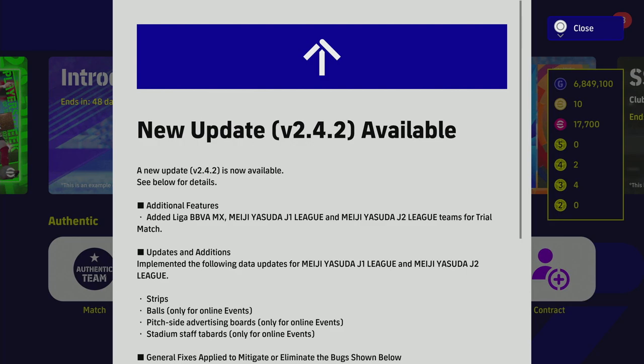What they have added with v2.4.2 is the BBVA MX, the J League 1, and the J League 2 for trial match. Those teams are now available in trial match, so if you want to play trial match offline you can use any of the Mexican first division and Japanese first and second division teams.